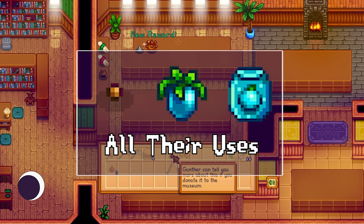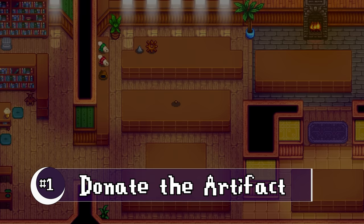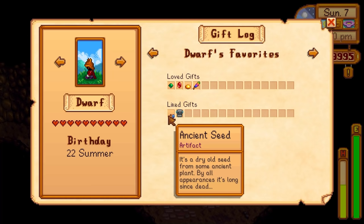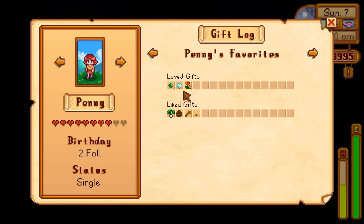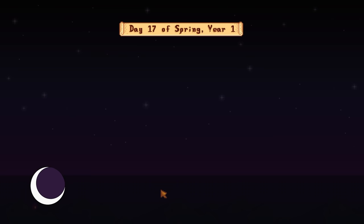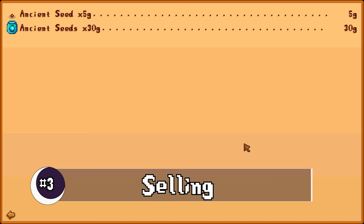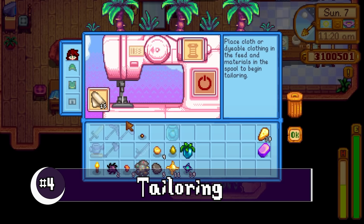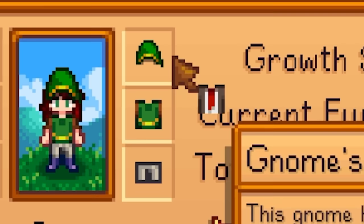Now let's cover all the uses for ancient seeds and fruit. The artifact can be donated to the museum. For gifting, nobody truly loves the seed — most people actually hate it — but the dwarf and Penny like most artifacts, so you could gift one to them. You can sell the artifact, but you won't get much money. In the sewing machine, the artifact makes the brown suit.